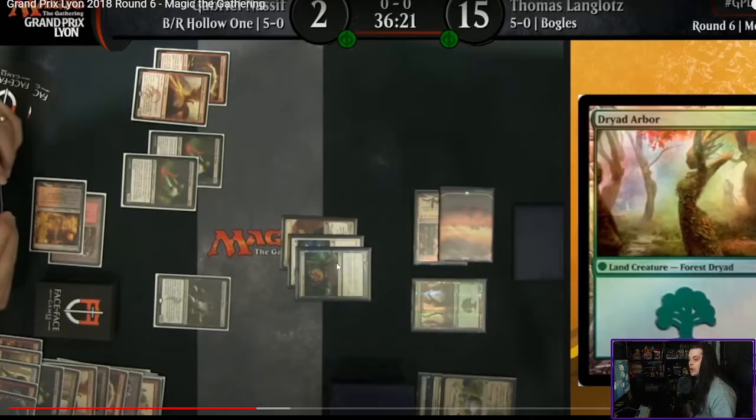However, there is an alternate art for Dryad Arbor that literally looks like a forest, which you can see on the right here. Thomas has that Dryad Arbor alongside his lands, and it's really difficult to tell that this is Dryad Arbor and not just a normal basic forest from across the table. So Gabriel Nassif, one of the best players in the world, is going to make a really horrible mistake. Let's watch this together.